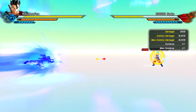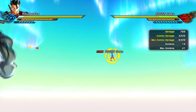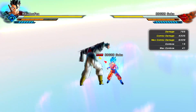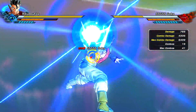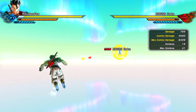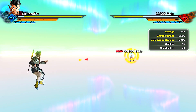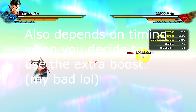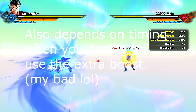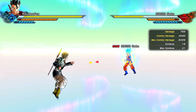Starting off with the damage without the boost: x4 Kaioken Kamehameha does a total of 4,335 with 15 combo hits. As for One-Handed Kamehameha Mark II, the total damage is 4,590 with 16 combo hits. Keep in mind that both attacks vary in damage depending on how close or far you are from your opponent, so the numbers I'm telling you are the max damage you can possibly get.